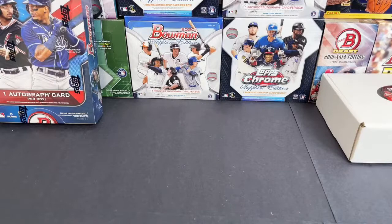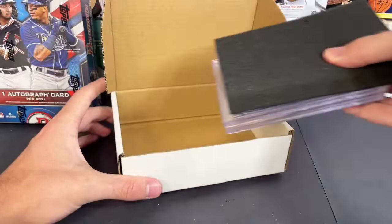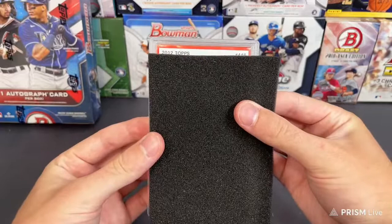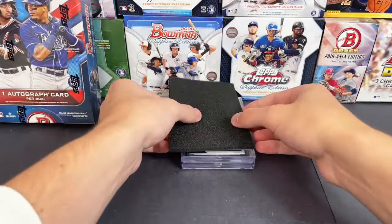Alright good luck guys, going ahead to the buyback portion. Let's see what we got — first hit out of the gate is going to be 2012 Topps. Going to be a Mike Trout — PSA 9, little second-year Mike Trout, 2012 Topps. Going out to the Angels.